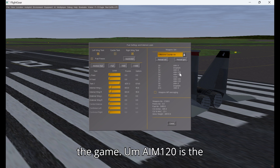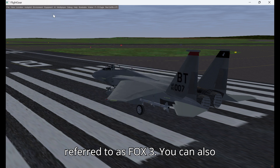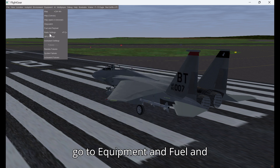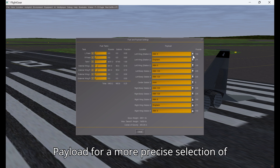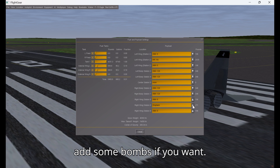The AIM-120 is a long range radar-guided missile referred to as FOX-3. You can also go to Equipment and Fuel and Payload for a more precise selection of what you want on your wings. You can also add some bombs if you want.